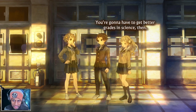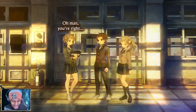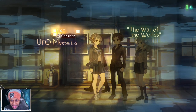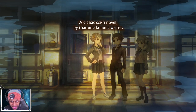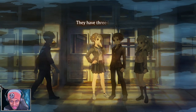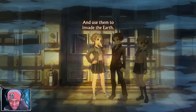You're gonna have to get better grades in science then. Damn, she said your ass is stupid as hell! A classic sci-fi novel - it features Martians that look like octopuses, three-legged weapons called tripods, and they use them to invade the earth.